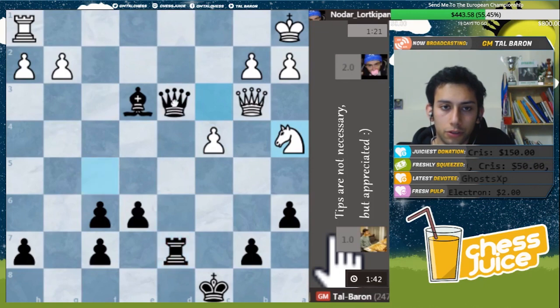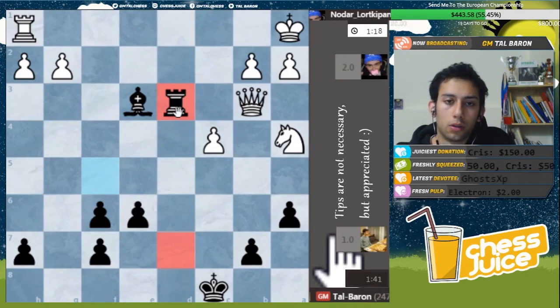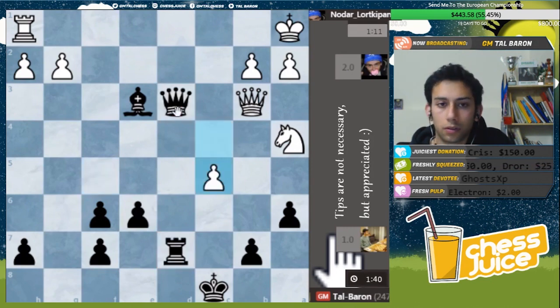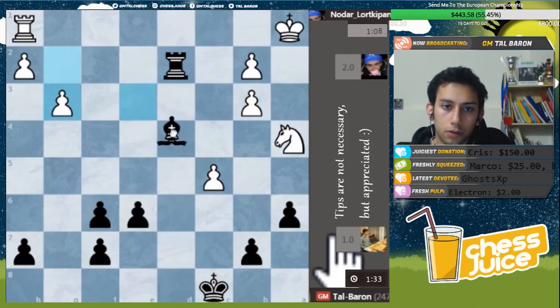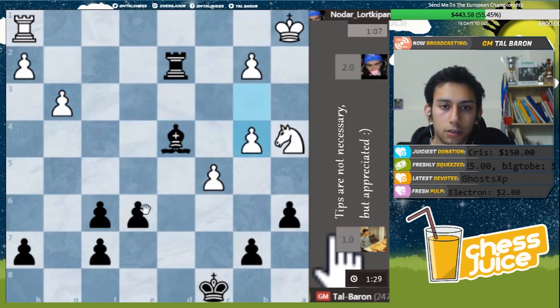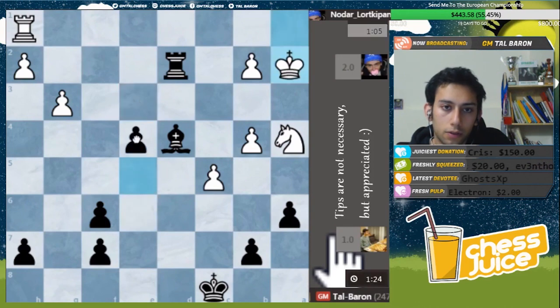I think I can just offer the exchange - half queens. The endgame should be very much in my favor with a pawn up and a bishop. He wants to give a check - I don't really care. The rook on the 7th, the bishop will go to d4. Everything is hunky-dory. No real threats that I can see. Let's push - if the pawn will reach e3, it's lost.